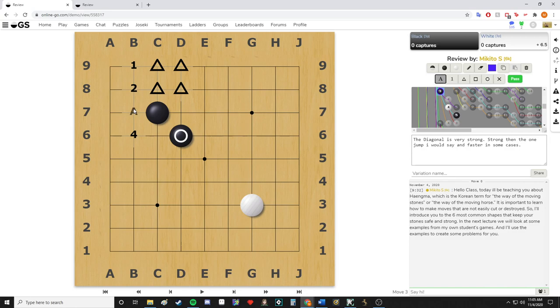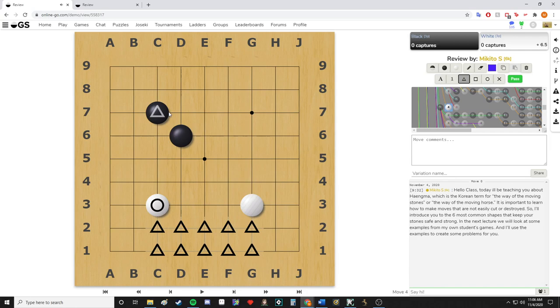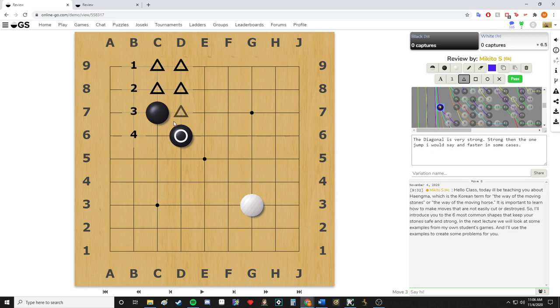Black is on the fourth line — one, two, three, four — which is one point more than the extension. The idea is that you're building more points and more influence throughout the board, so playing on the fourth line is usually a good idea. That said, in the beginning of the game it's not a great second move just because it's better to create a larger framework with fast extensions compared to slow movement — so it's slow but strong.